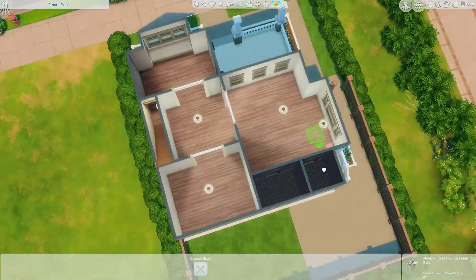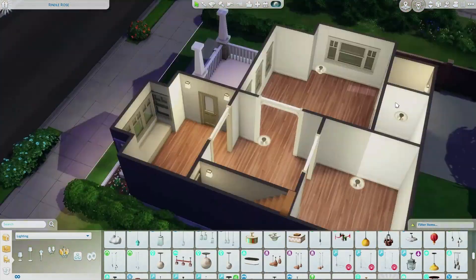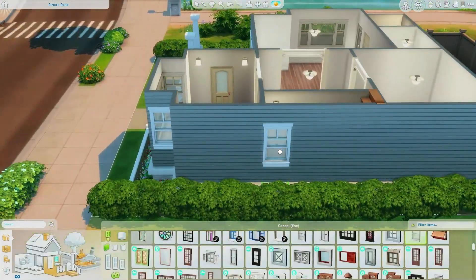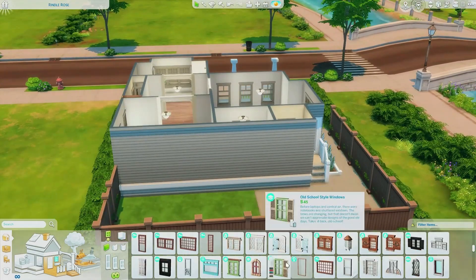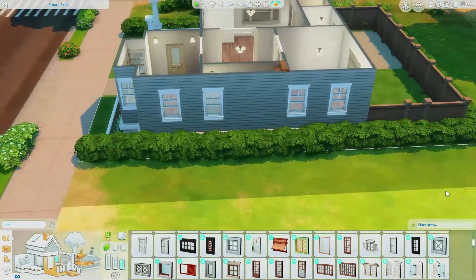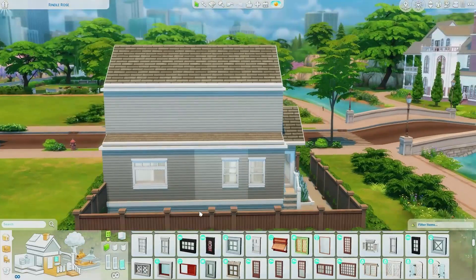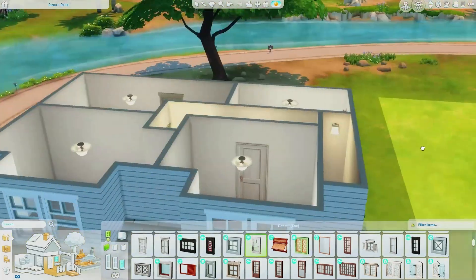The windows are from Get Famous, I believe — one of the expansion packs. I made sure there's enough lighting outside because I like doing things with my sims at night outdoors. Finishing up the windows took a while since I'm very particular — I want it to look aesthetically pleasing, lined up but not too symmetrical. The sides need to be balanced but the upstairs and downstairs have a certain arrangement. We're almost done, and I really appreciate you for watching — we'll chat again in the next one!